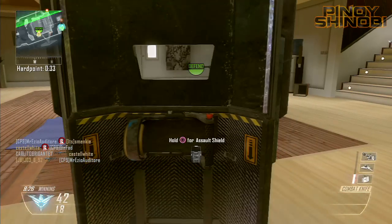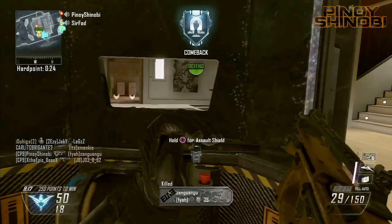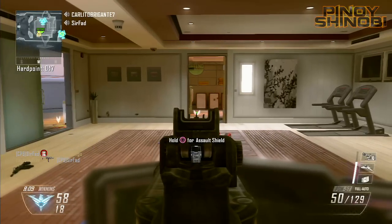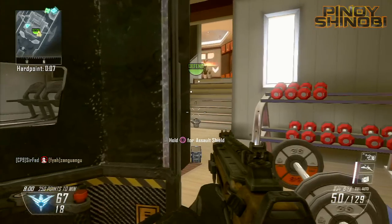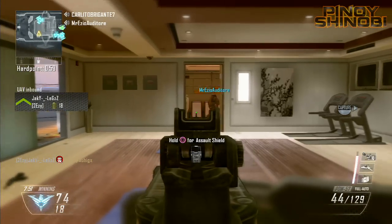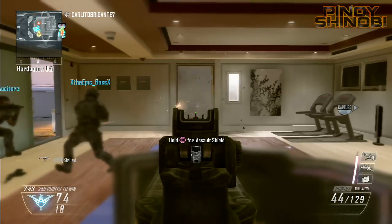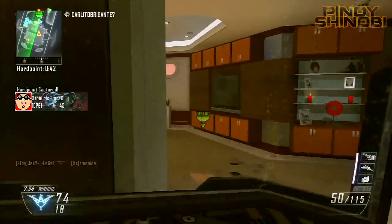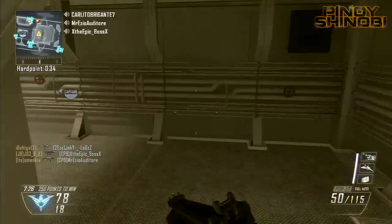What you want is at least one person on the hardpoint — that's me right now. I'm running the riot shield with overkill so I have a primary secondary, and I'm also running the guardian, lightning strike, and sentry gun for maximum protection, plus two bouncing Bettys and two shock charges. Your teammates should surround the entry points leading to the hardpoint so that if an enemy gets inside you're ready — guardian, shock charge, bouncing Betty — they have no way of killing you.